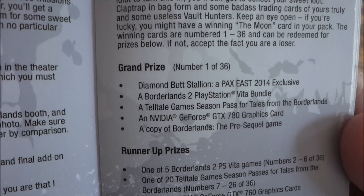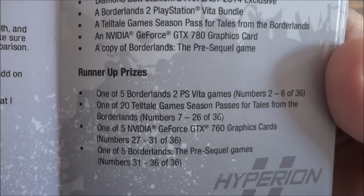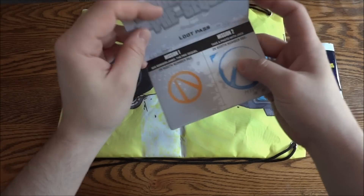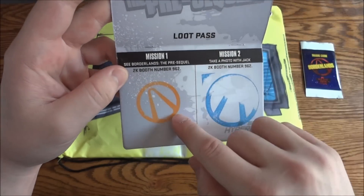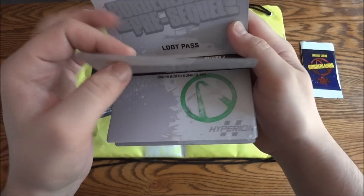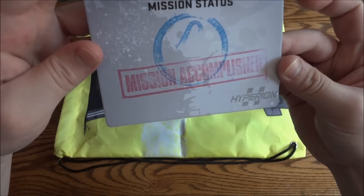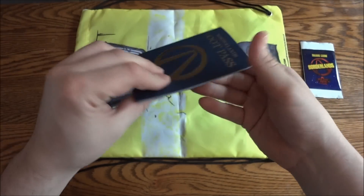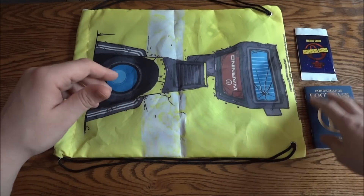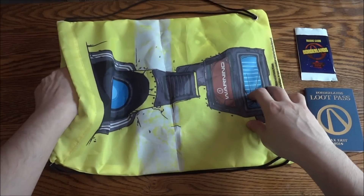The grand prize was the Diamond Butt Stallion — Handsome Jack and his Diamond Butt Stallion. I actually think I saw a picture of that; it's like a statue. When you finished the missions, they would stamp them — I think the first one came pre-stamped, then they'd stamp mission three, and then mission accomplished if you completed all of them. Then you'd turn these in as an entry. A lot of them aren't out there because a lot got turned back in and didn't leave the floor.